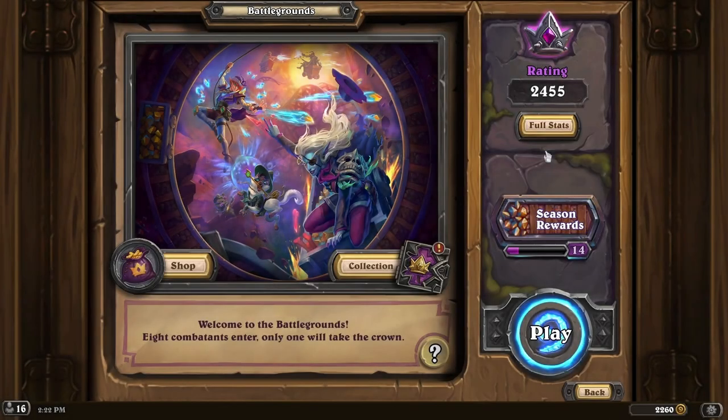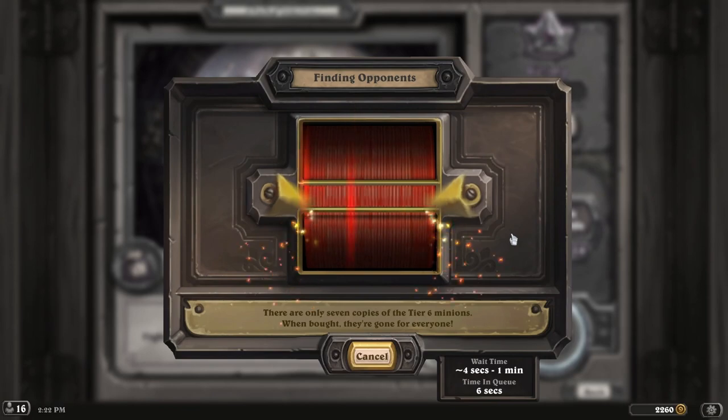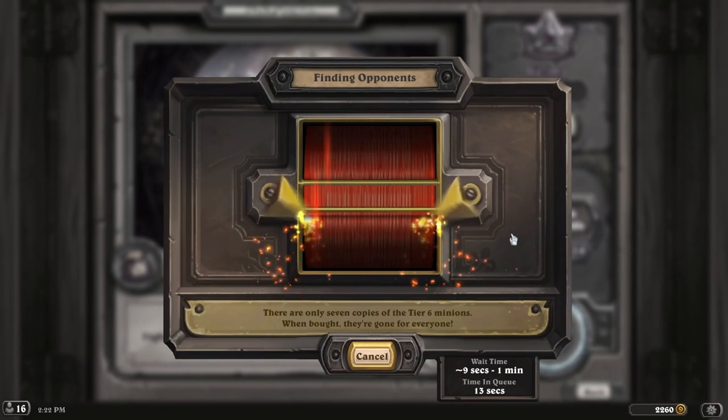There are only seven copies of tier six minions — when bought, they're gone for everyone. I didn't know that actually, that's interesting.